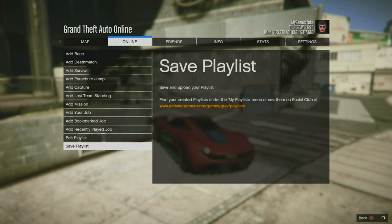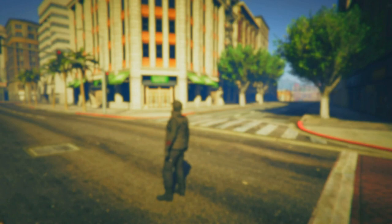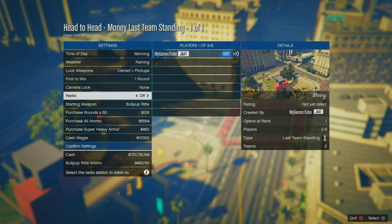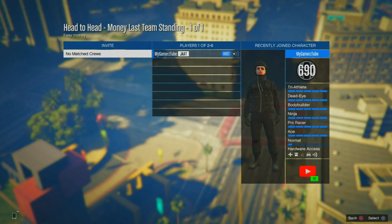Save it as 'money', then go to start playlist. No need to press X to start — press R3 to start by doing a head to head. Make sure that you set cash to $10,000 and equip the armor so that you don't get hit and don't lose the money.